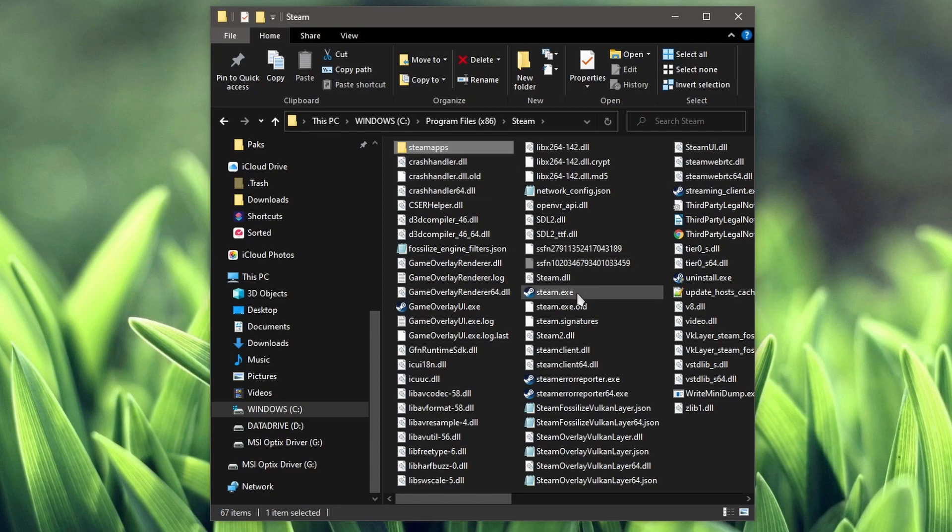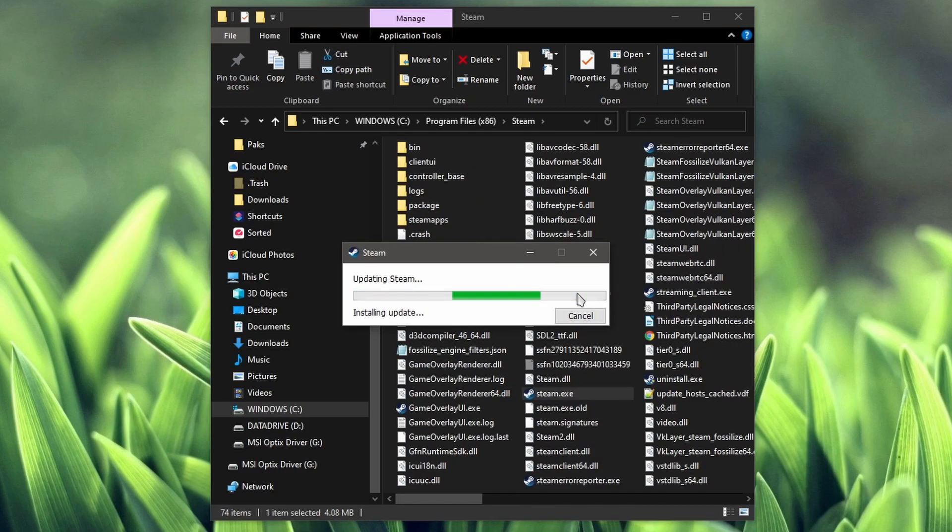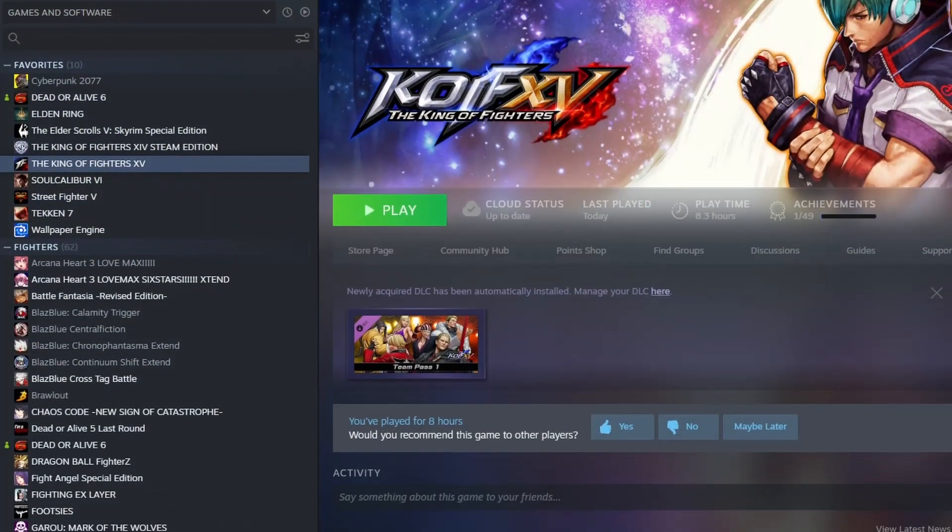Now double-click on Steam.exe. The client is going to update itself and it's going to restore all of the folder structures. When Steam is launched again, you're going to notice that the DLC has now automatically been installed. The problem before was, for some reason there's a glitch and your DLC wasn't installed — but now it is.